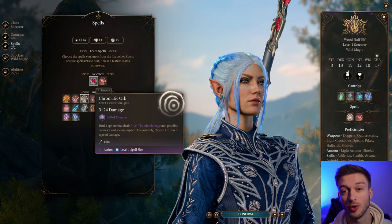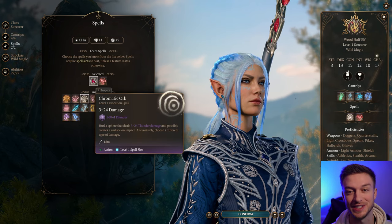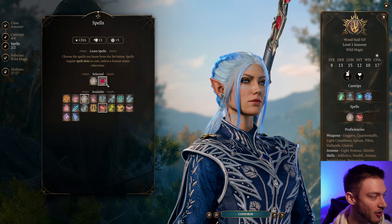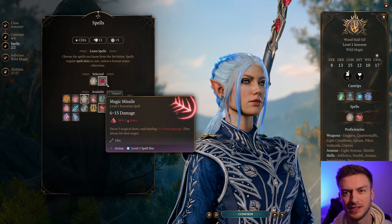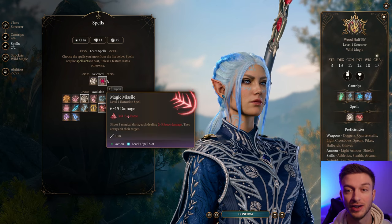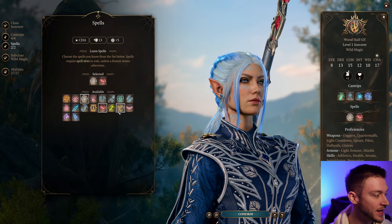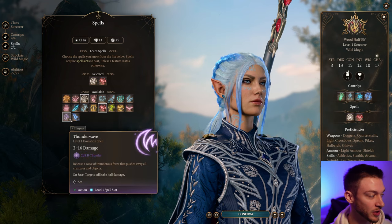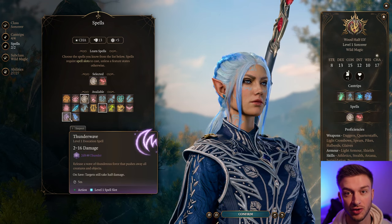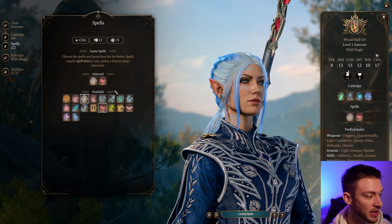For our spells, Chromatic Orb is actually going to be one of the most damaging spells in the entire game and I want to show you how, because it can be really powerful. We're also going to take Magic Missile — this is a really good thing to have for Unstoppable; if you upcast that, it can clear off Unstoppable pretty well. And Thunder Wave we're going to get from the Cleric, but if you want to cast it with your Charisma modifier, then take it as your level 1 spell.